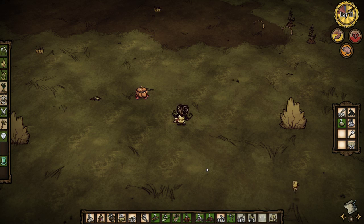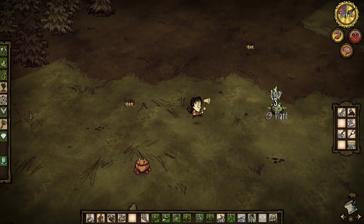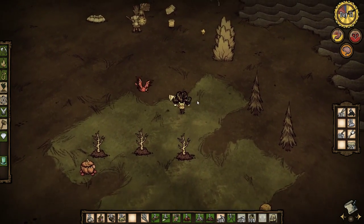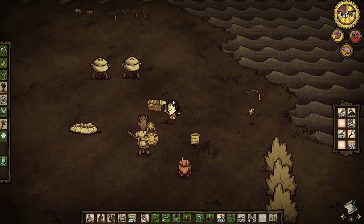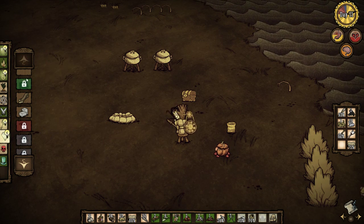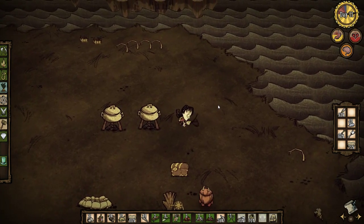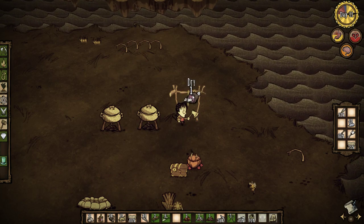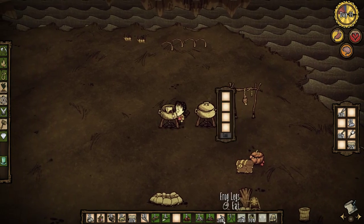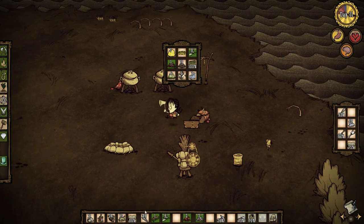Where is my shovel? Axe — got that. Plant, plant, plant. Chop all those down. We got one rope. Food — drying rack! We'll put our dry rack right here and murder the rabbit. Put rabbit on dry rack. Eat. Put all of those in there — let's not carry those around. Let's go for spiders.